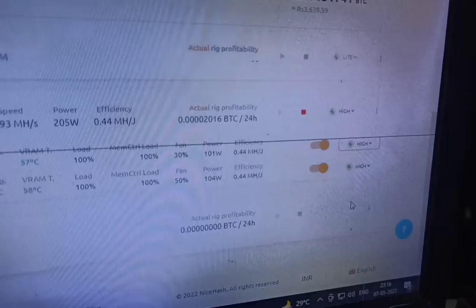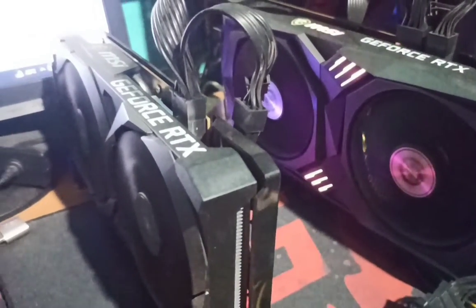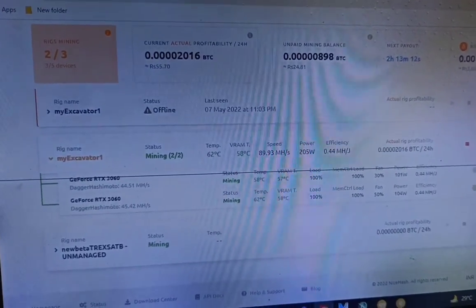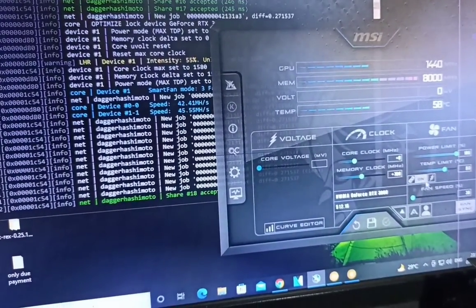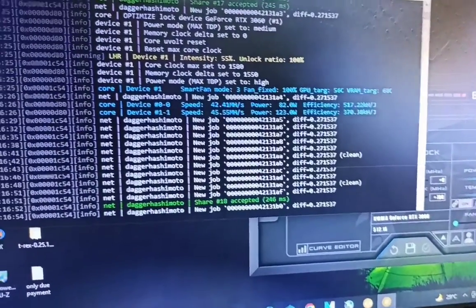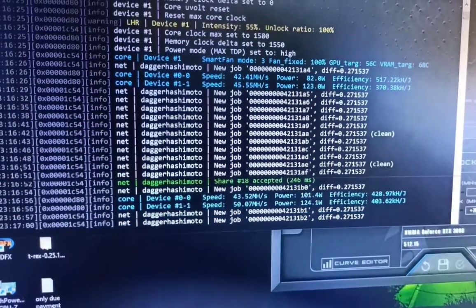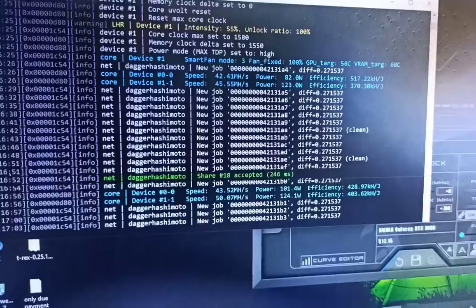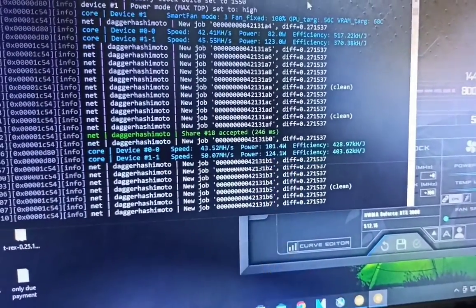Just click on high, medium, or light mode to overclock your LHR card. I just clicked on high mode for my RTX 3060 LHR card. Now you can see it's running at full potential, taking around 124 watts. My 3060 LHR v1 card is now visible and my first v1 card is running on light mode at 43 megahash.